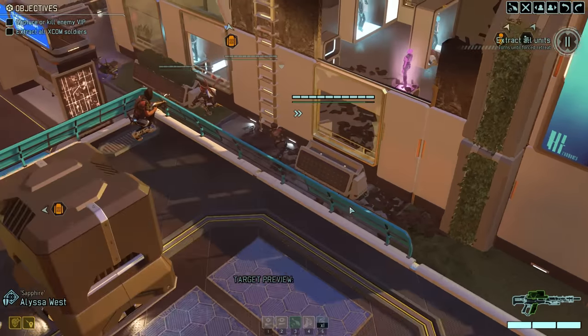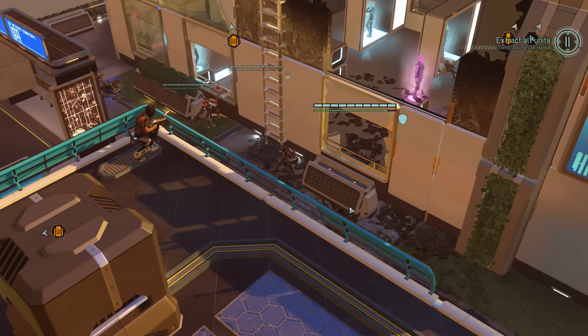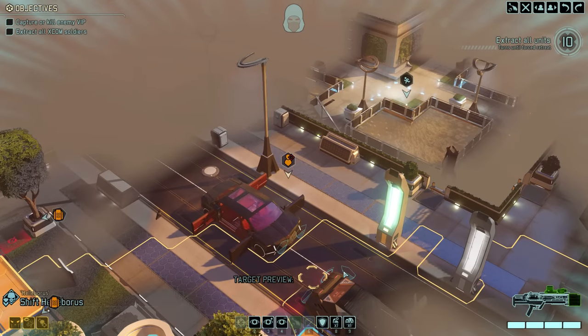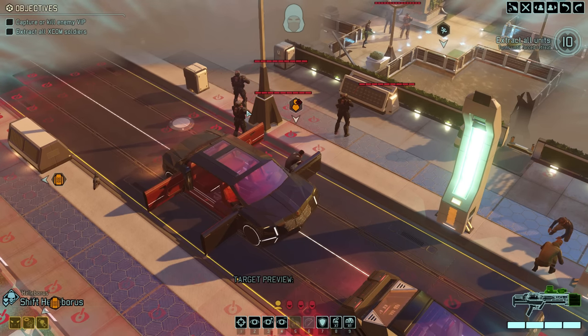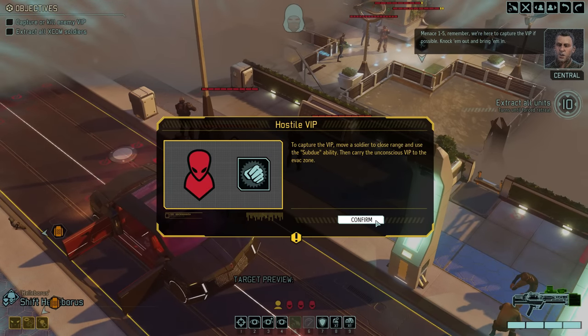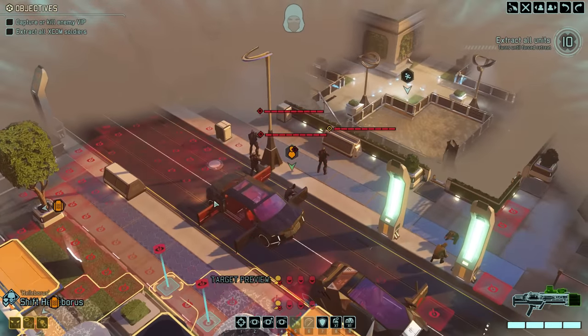On this turn we can only get Sapphire West next to the ladder, and our enemies don't make any moves the battle scanner picks up. At the beginning of our next turn we lose visibility again — even stealth and a battle scanner are no match for a Reaper. But knowing where our enemies are, we can quickly catch them again. We now officially have line of sight with our VIP and are introduced to the Subdue ability, a unique action to knock them out without killing them, allowing us to capture them.